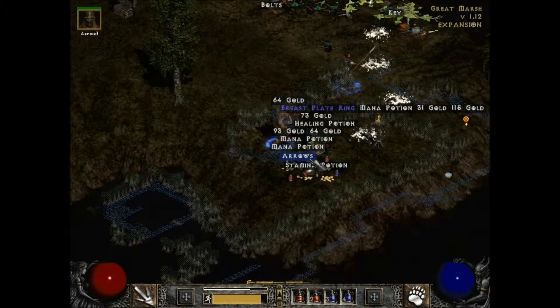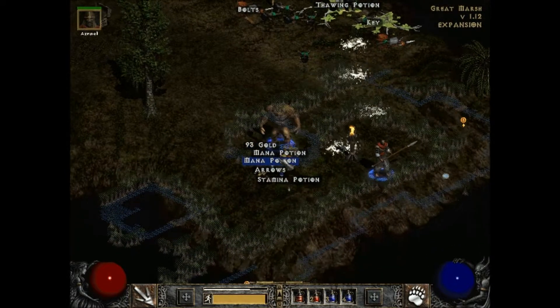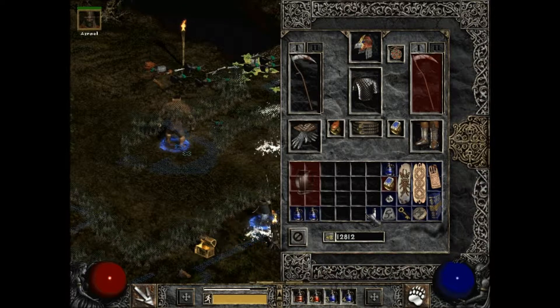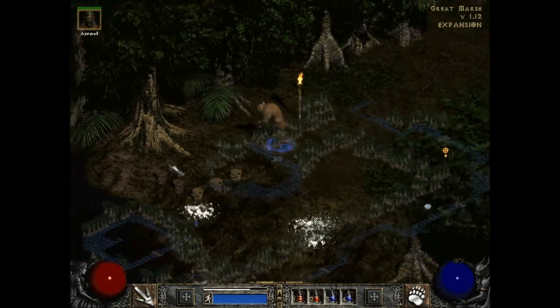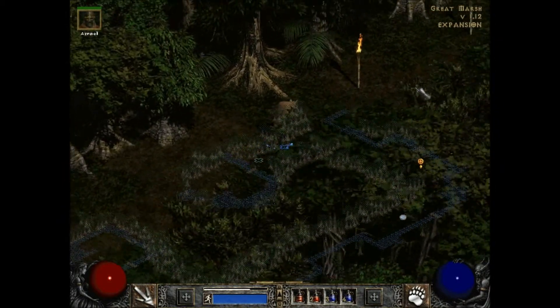I used a key on that locked chest and got a ring — that's probably why I said 'rings' instead of 'keys.' Also 93 gold, mana potions, and a stamina potion. Let's use this ring — Nef rune is pretty good. I read it out loud but didn't really soak in what it does to defense.